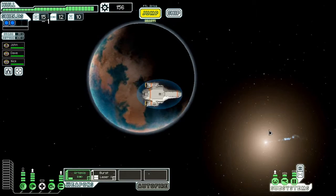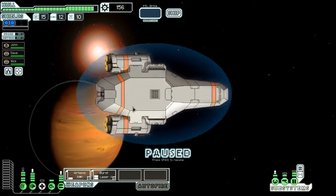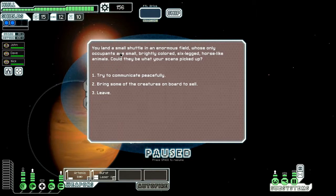Now to the exit. Drive to a long-range jump beacon. Scanners are showing intelligent life forms on a nearby planet — no match for them can be found in the database. You land a small shuttle in an enormous field, whose only occupants are small, brightly colored, six-legged, horse-like animals. Could they be what your scans picked up? Try to communicate peacefully, bring some creatures on board to sell, or leave?